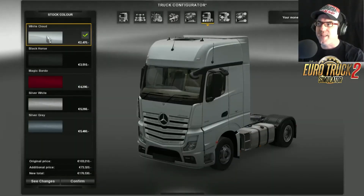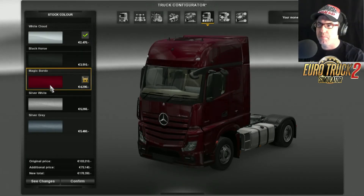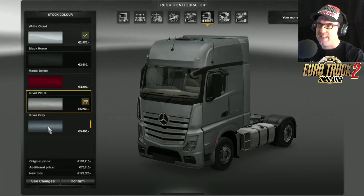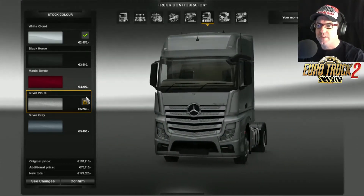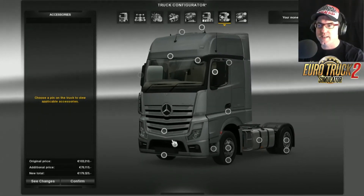Now off to the paint: we have white cloud, black horse magic, bordo magic — I don't know what a bordo is — silver white, and silver grey. I actually like the silver white on this; if I was to buy one of these, it'd be silver white.